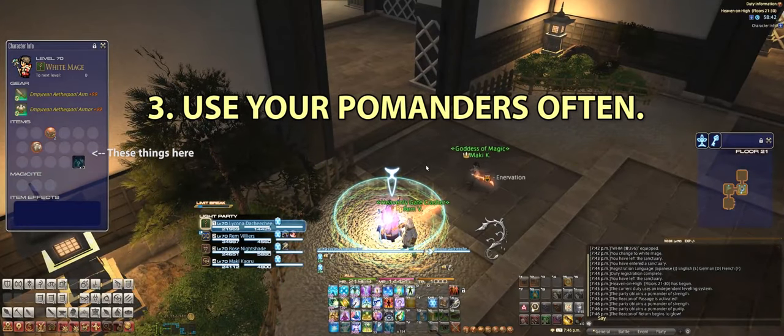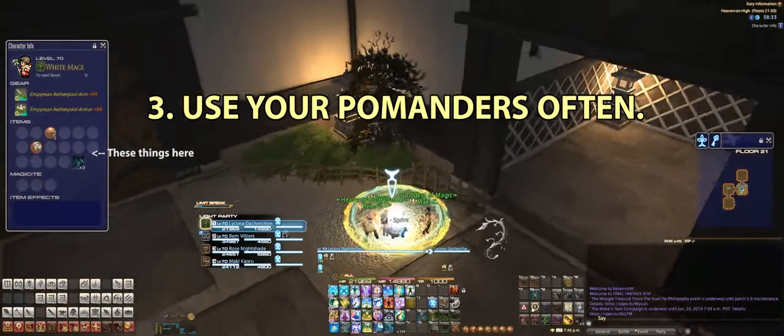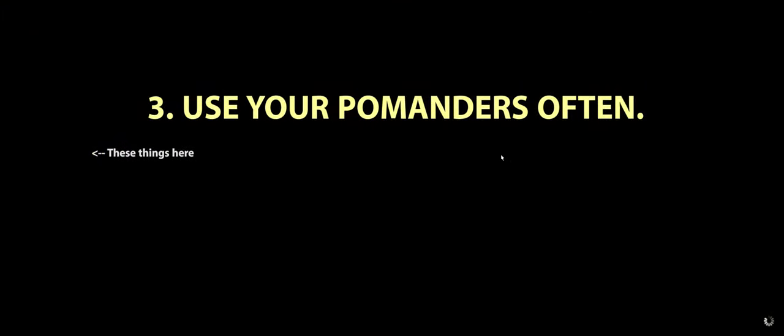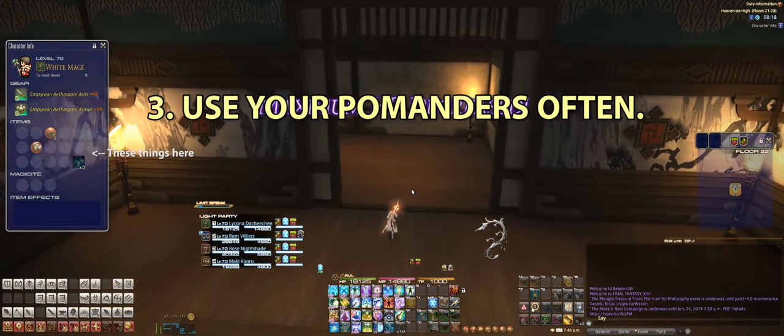Number three: use your pomanders often. I see a lot of folks in Heaven on High — like DPS not using the strength pomanders, or tanks not using the defensive ones. Pop these when it's appropriate and keep using them, because they're there to help you clear the content faster. They're there to give you a leg up and get you through a Heaven on High session really quickly.